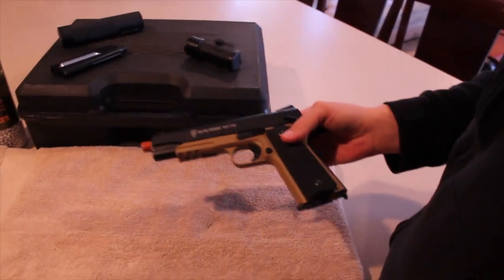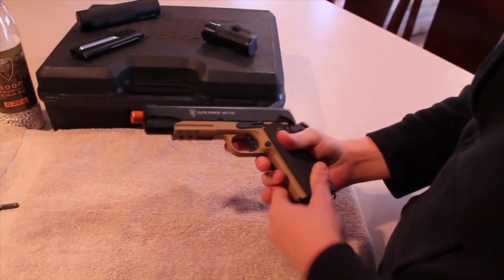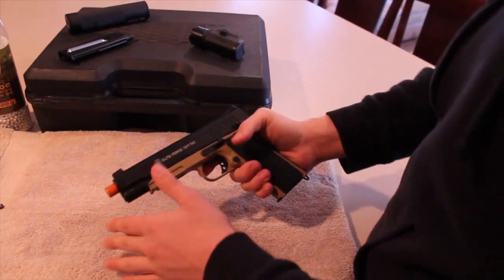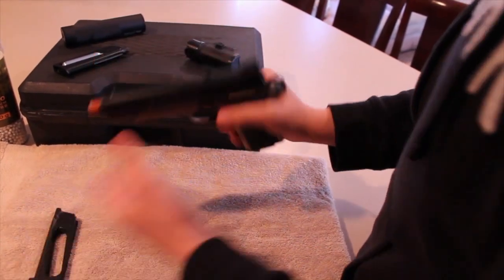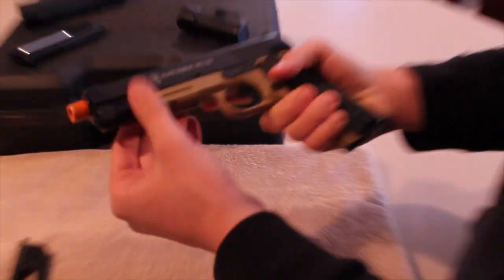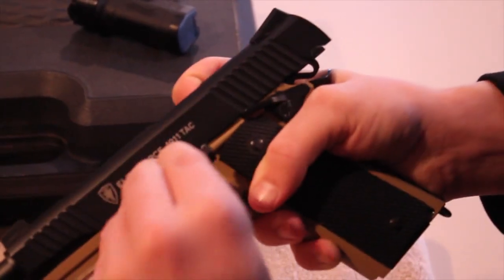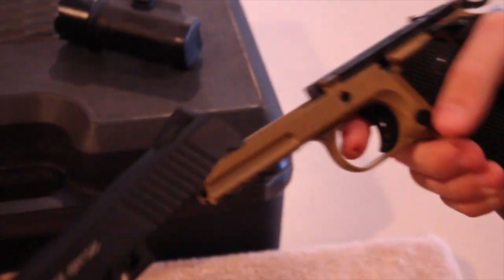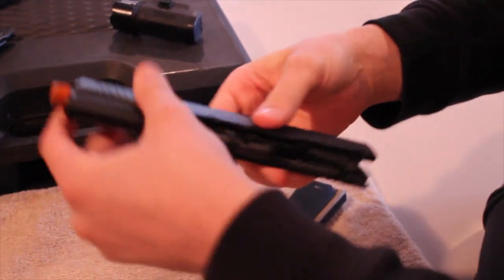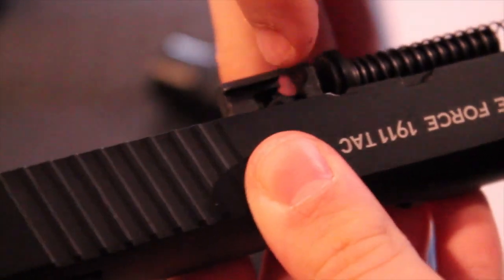We just got back inside from that shooting test. I saved the hop-up for last because it's a little more unique to adjust in this gun than other ones. What you've got to do first is take out the mag — that's easy. Then you slide this piece back and get it up to this little area right here and push this in. Push it out, just like that. This piece comes off, this goes here. Now if you look closely, your hop-up is right there — you can adjust it right there.